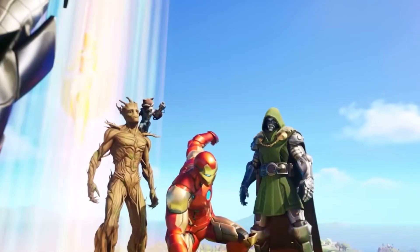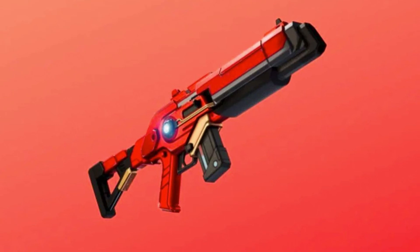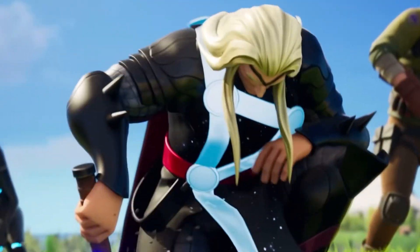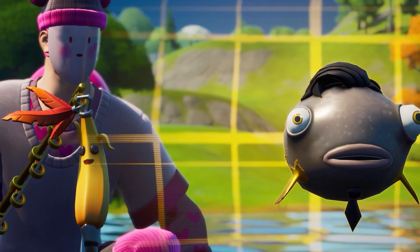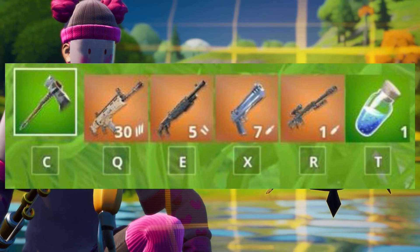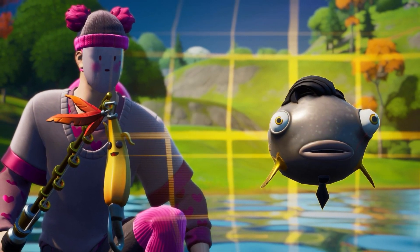We also saw the introduction of the Stark Rifle, which has now returned in Chapter 5 — a great Marvel themed weapon. We also saw a new item added which was really rare: the Midas Flopper. This had a 1% spawn rate, and when consumed, it turned your entire inventory into legendary rarity weapons. A really cool item that was hard to catch, but if you were lucky enough to get it, it definitely rewarded you.